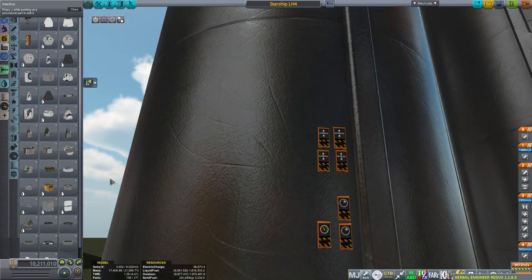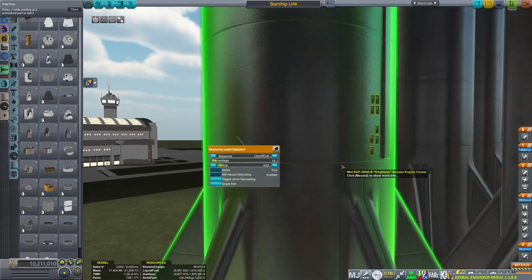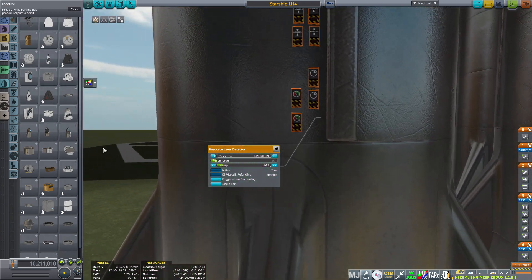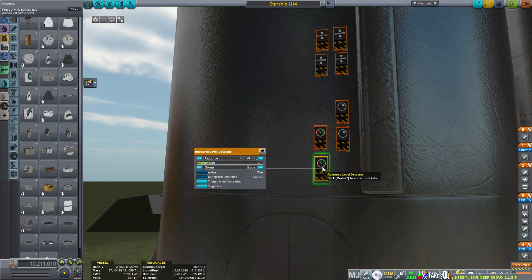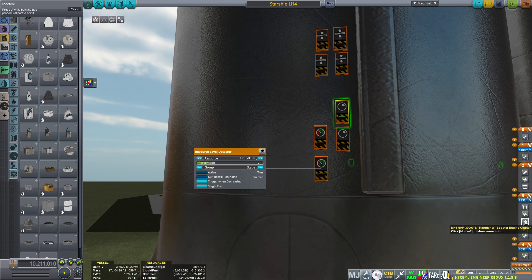I let Smart Parts manage the whole staging by themselves. In one of the boosters, the very first stage that is going to be triggered will happen when the liquid fuel is about 20%. This will trigger a staging event and move from the fourth stage to the third one. That is the very first thing I have to set up.